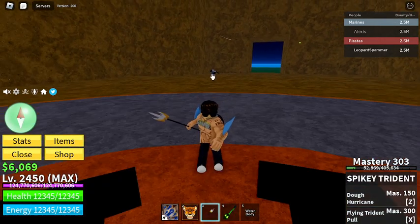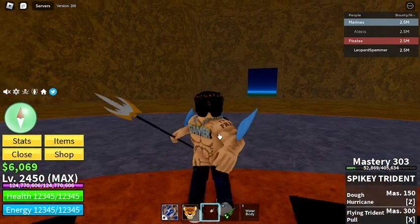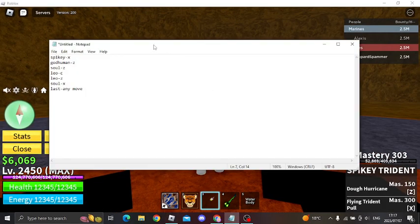Okay so first I'm going to see how much damage he does with Outlaw Key. But first I'm going to show you all the moves: Spiky X, Gordieman Z, Soul Z, Soul Guitar Z, Leopard Z, Leopard Z, Leow.